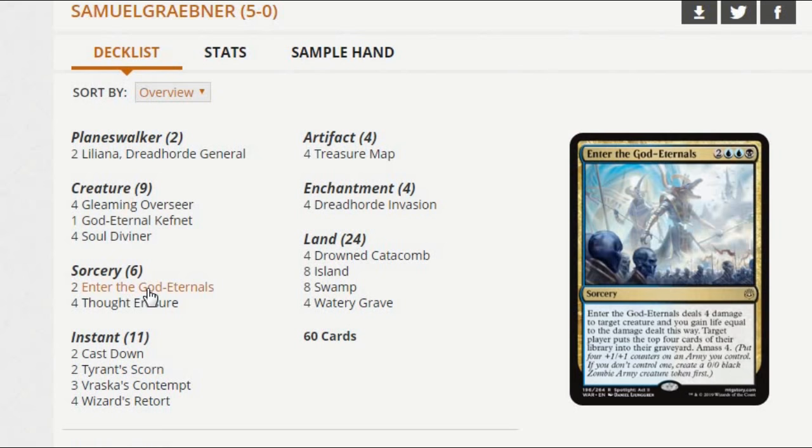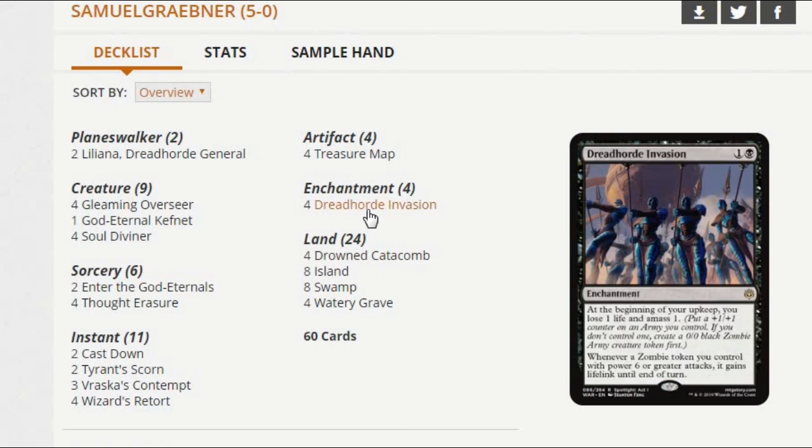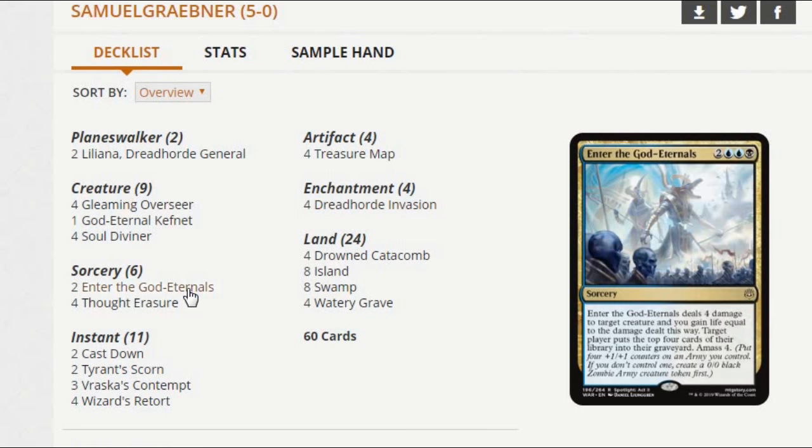Invasion goes really, really well with stuff like Enter the God-Eternals. I'm a little surprised to only see a two-of here. But if you go Invasion on two or three and eventually get Enter the God-Eternals, it's very likely that your army token is going to be a six-six, getting a nice lifelink bonus and gaining back all the life you've lost. Plus Enter the God-Eternals gains you back some of the life lost from Invasion too. ETG is ridiculous just by itself — if you get to the point against any aggro deck where you can cast this card, you can just turn the game around: kill their Chainwhirler, their Spellbreaker, gain a bunch of life back, and get a giant guy of your own. Everyone knew this was going to be a played standard card, and we've seen mostly three and four-ofs so far.